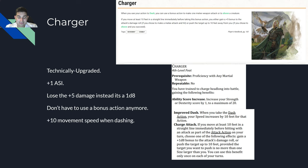Charger is a fourth level feat. The old 5e version: when you use the Dash action, you can use a bonus action to make one melee attack or shove a creature. If you moved at least 10 feet in a straight line immediately before, you either gain plus five to the damage roll on a hit, or push the target five feet away on a shove. It wasn't very good because you had to use your action to Dash, then a bonus action to attack.